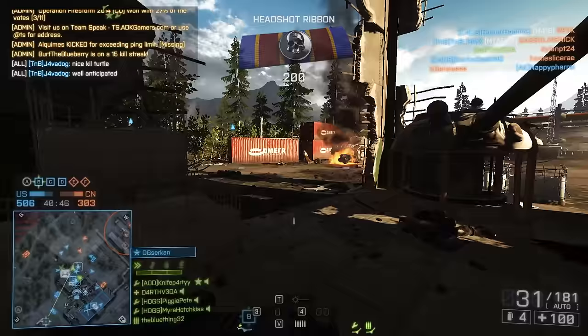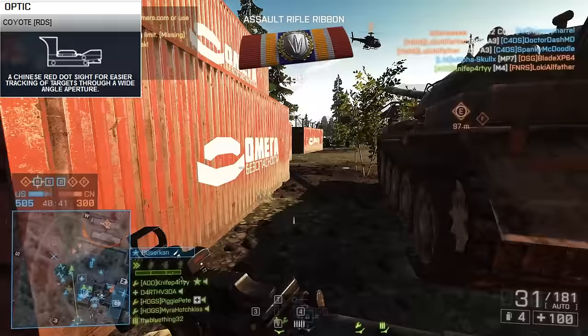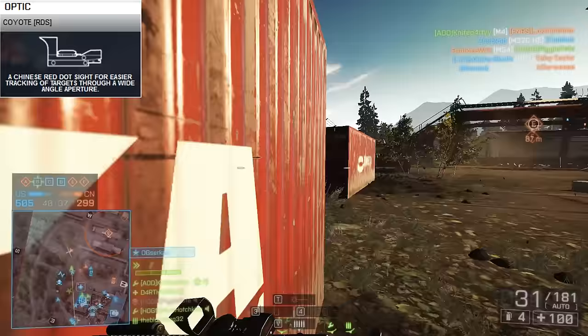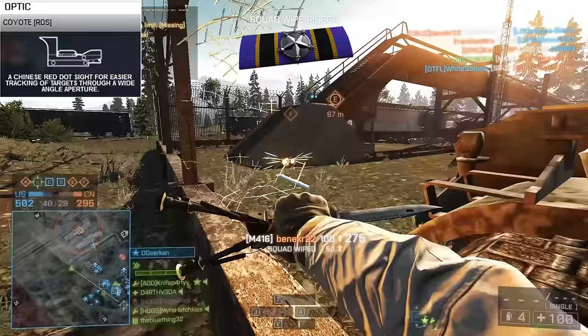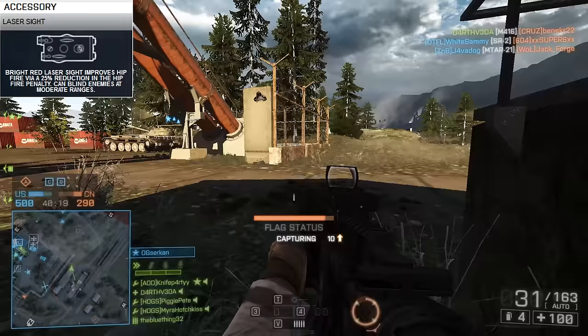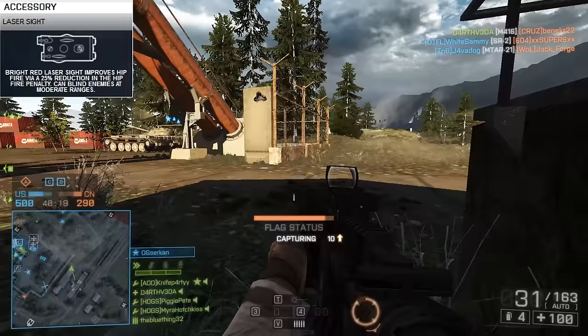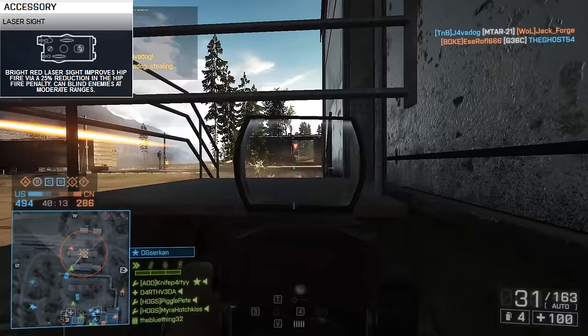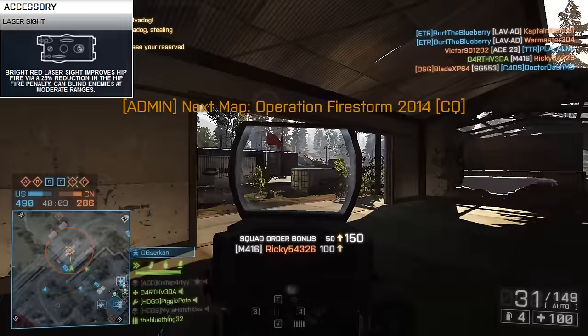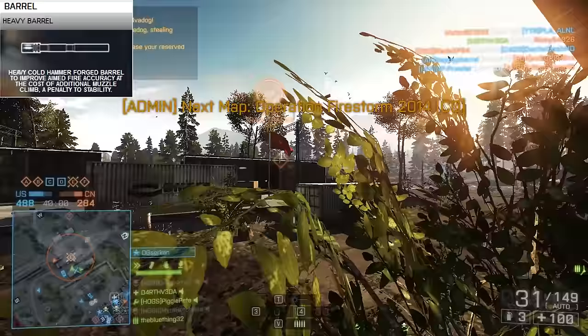For the optic on the M416, I went with the Coyote. I think this is a pretty typical choice — it's wide and open, and although you can sometimes lose your dot in close quarters chaos, it seems to get the job done better than the RDS or the Cobra at those ranges. I wouldn't recommend going much higher in optic magnification, as the first-shot recoil multiplier of the M416 makes aimed fire through very high magnification very difficult. For my attachment, I ran with the laser sight. This feels like a necessity on the M416, particularly because it has a disadvantage in close quarters. There's no reason to keep it on when you're blasting at midrange, but you're definitely going to want it on when running and gunning in close quarters.